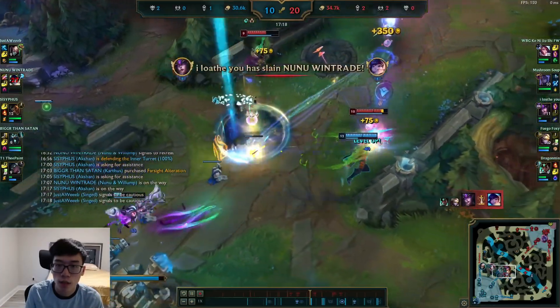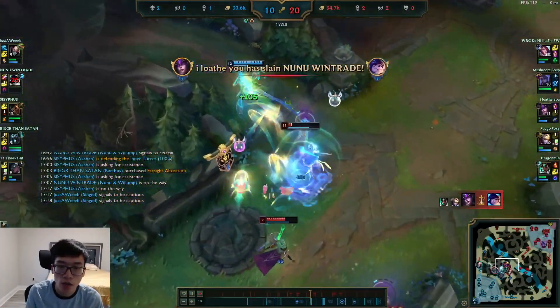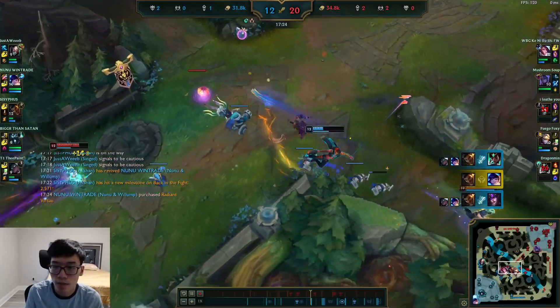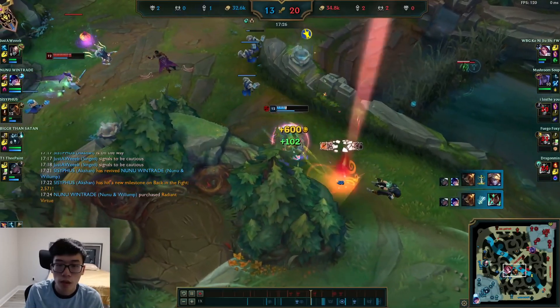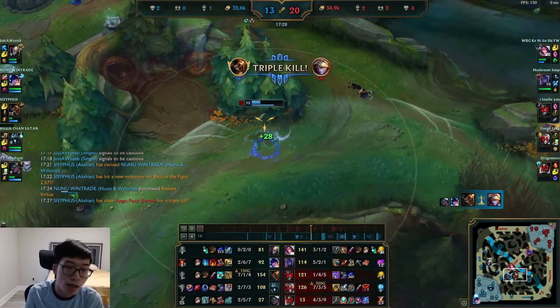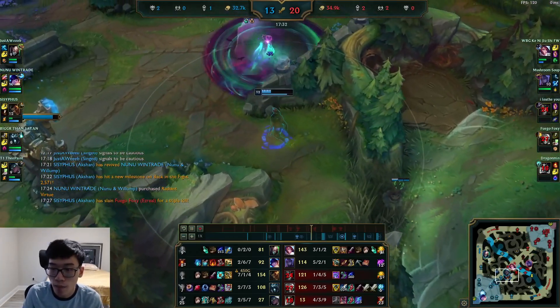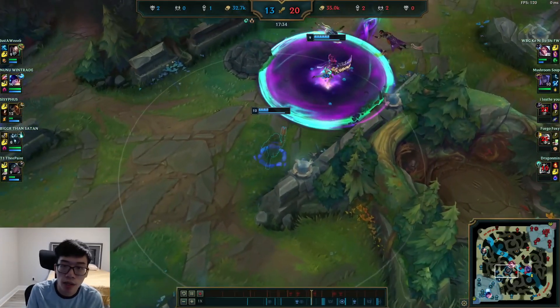Watch this play, guys - a bit of an insane play. I go right by Ezreal, kill the Syndra, and then kill everyone. Beautiful, really, really good. People say initially that this build lacks damage. I don't know about that one, bro. That looked like pretty good damage to me.